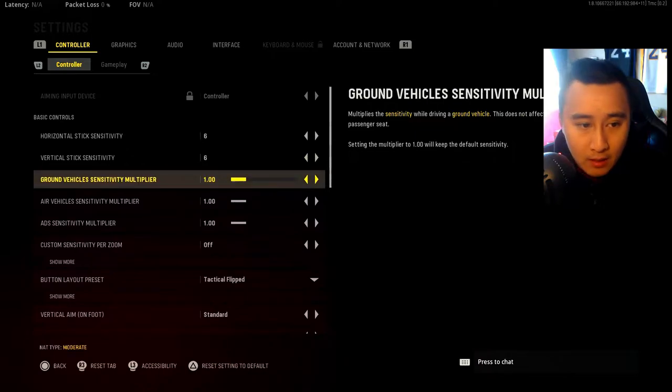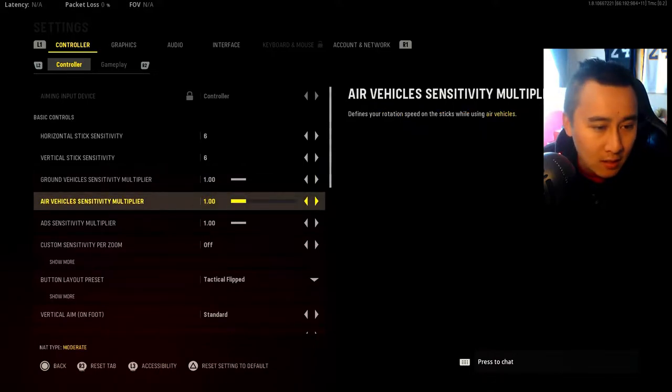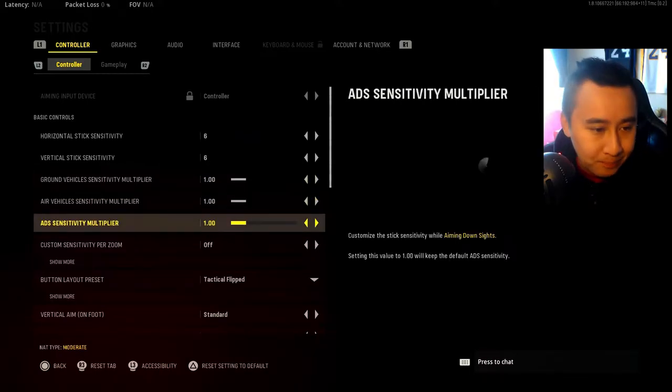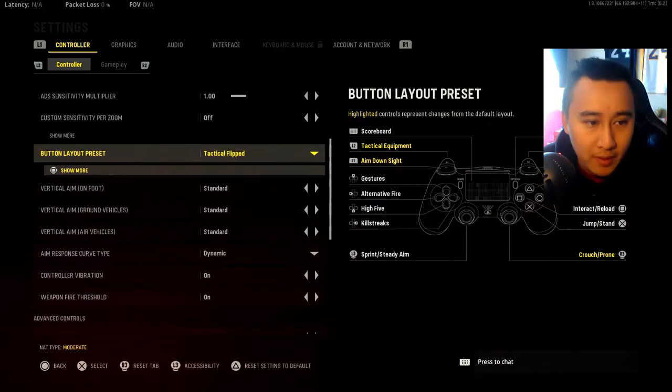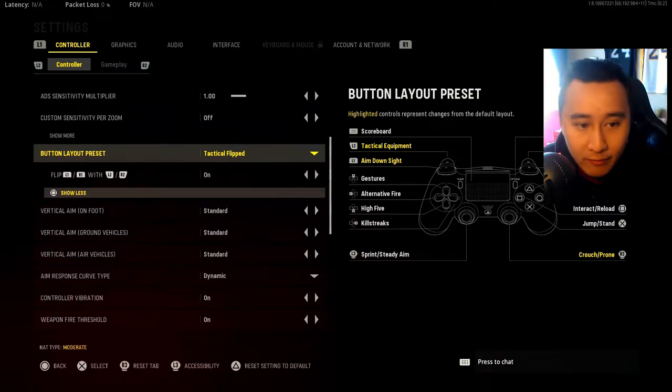I'll skip through settings that don't need much explanation. My sensitivity multiplier is 1, and I'm keeping most things on default because there are too many unnecessary settings to change in multiplayer. For button layout, I play on Tactical Flipped — R1 and L1 are my aim and shooting buttons, flipped from the default.